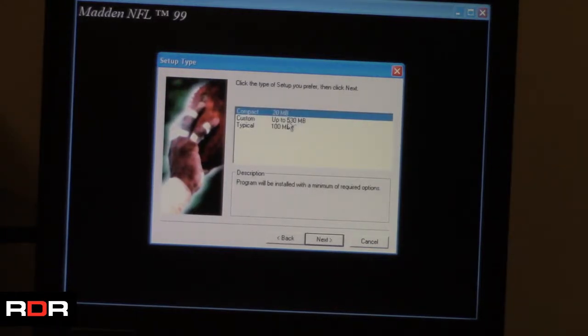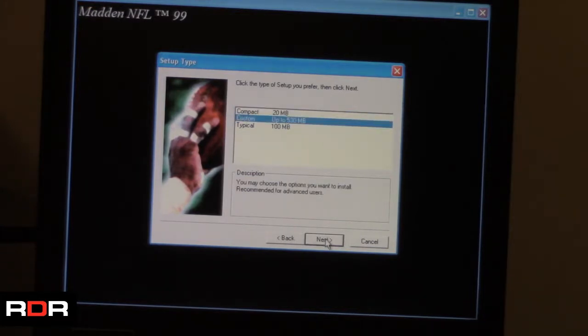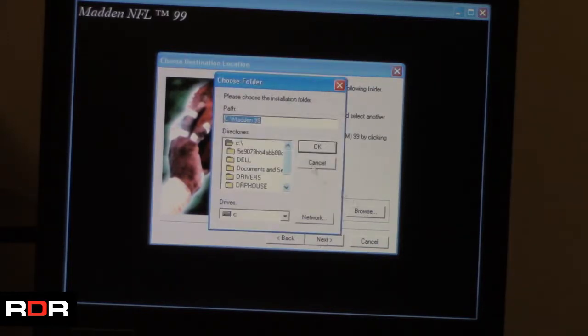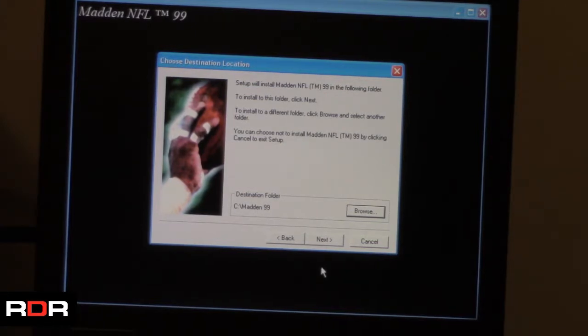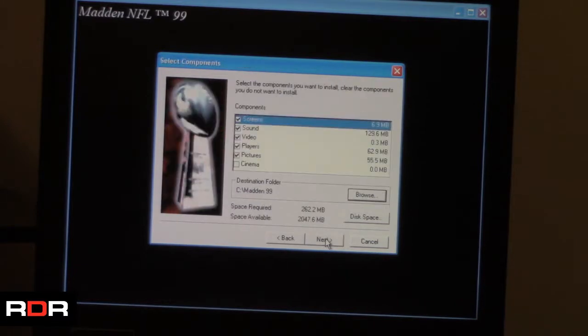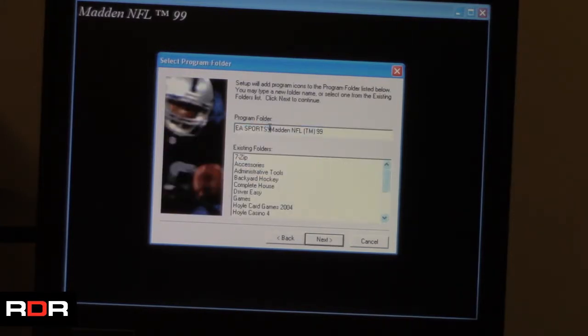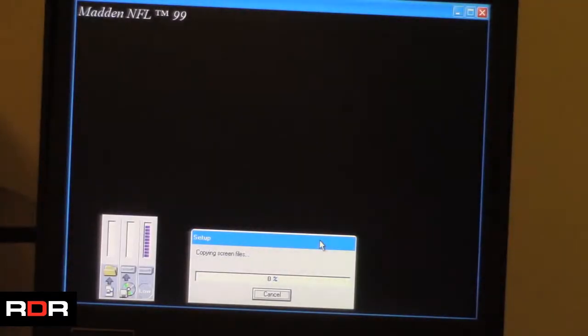Let's go custom install. With these older games, every time I try to change the destination folder I have bad luck, so I'm just going to leave it alone. We're going to throw everything we can on here. I'll clean that up a little bit, get that trademark out of there — I'm just going to call it Madden 99. And away we go.